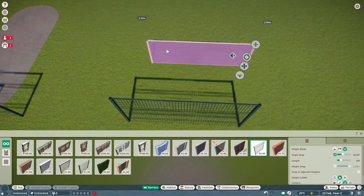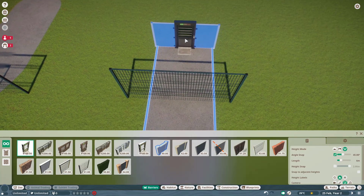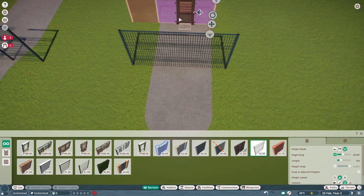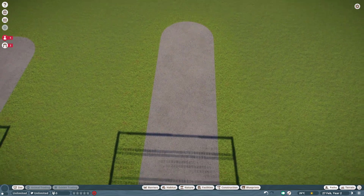You just have to put a barrier behind the barrier you want to put the path through, then put a gate in that barrier, and the path already automatically connects. So you can then remove the gate and the barrier and continue your path as normal.